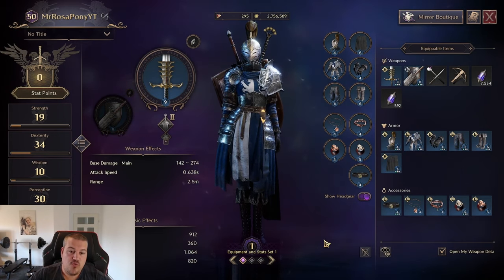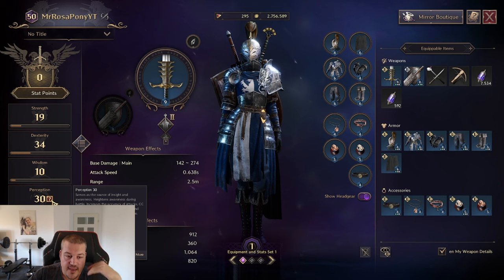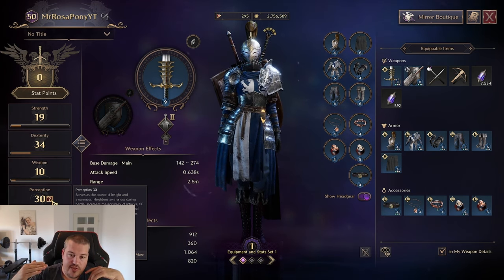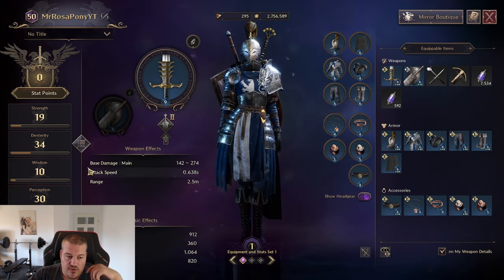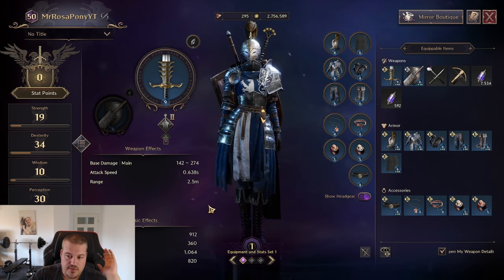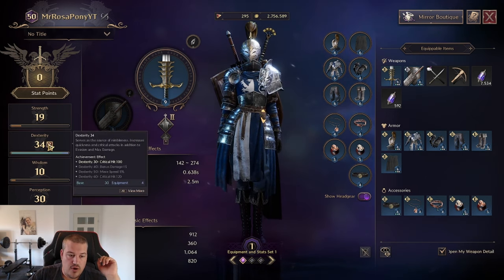Regarding your stats early on, you want to focus Perception. The reason is the hit rate you get — once you reach 30 Perception, your attacks will not miss monsters, giving you a great boost. If you are having mana issues, I recommend going with that. If you have no mana issues and can solve it with items that give mana regen, then I would go for a damage stat — critical hit is quite nice early on.